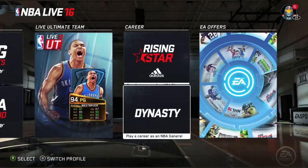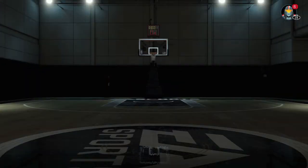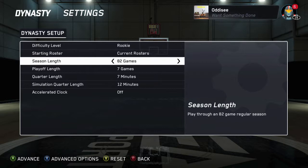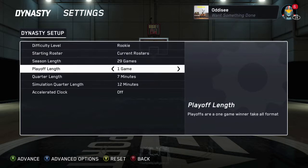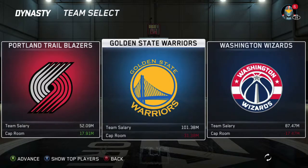What you want to do is head over to Dynasty and create a new one. Once you get to the settings, we're going to trim them down so this goes a lot quicker. Set the games to 29 games a season, one game for the playoffs, turn the quarter length down if you really want to, and set the difficulty to rookie.